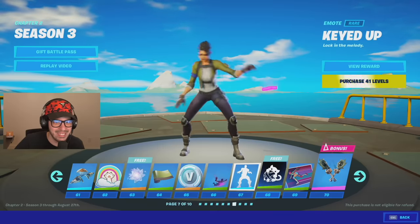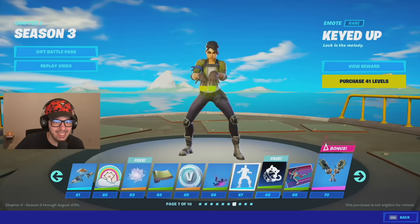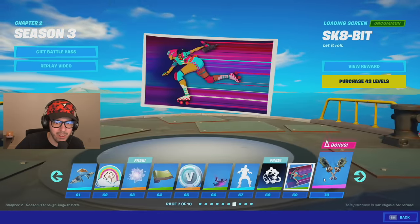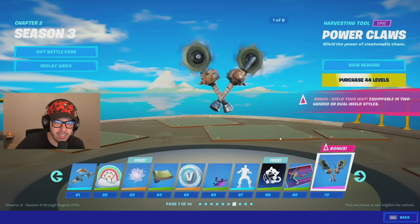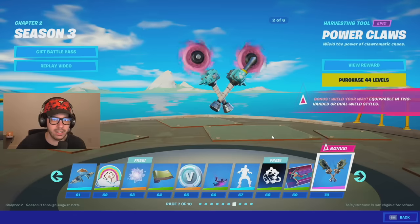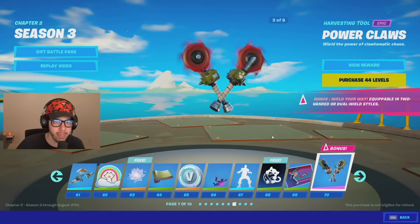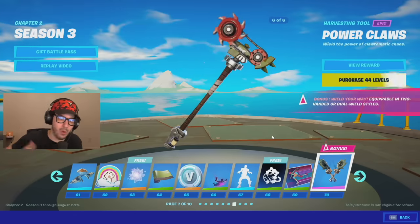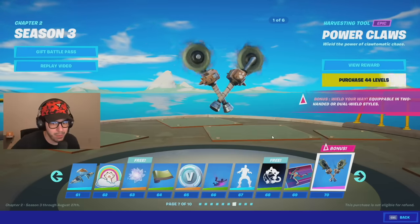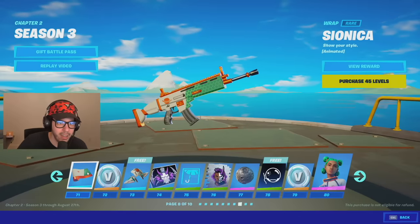Keyed Up — okay, I like this one. Got another banner icon, another wallpaper, and the Power Claws — these will be dual-wield or one-handed, and there are actually six styles so you can see them all. I like how they made it so if you want it to be two-handed it can be two-handed, and if you want dual-wield you can do dual-wield. That's pretty sweet.